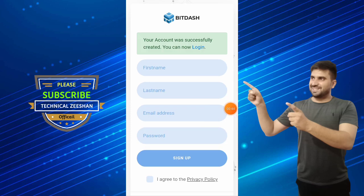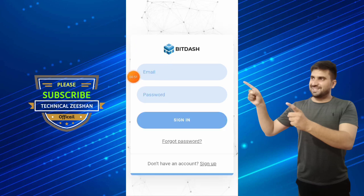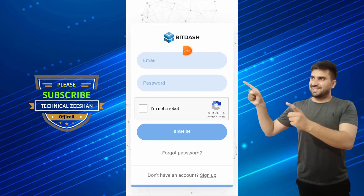Your account has been successfully created. Now you can log in — click on the login button, put your email address and password, complete the robot verification, and click on sign in.